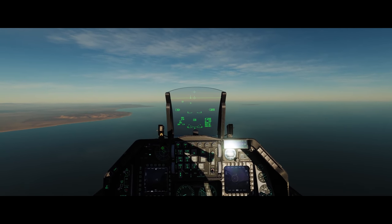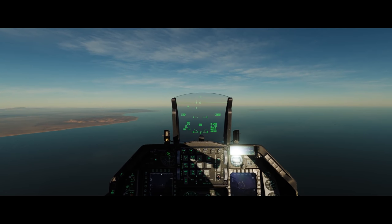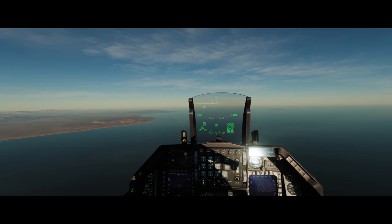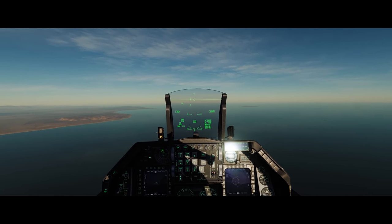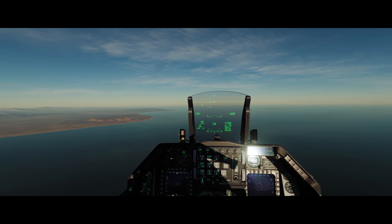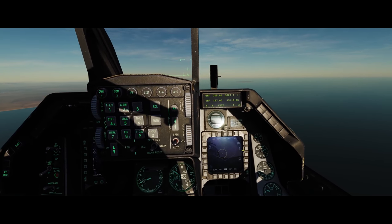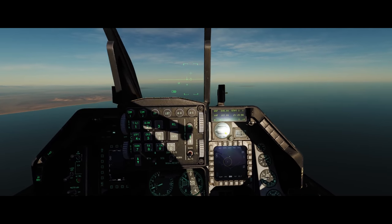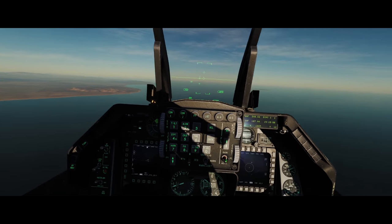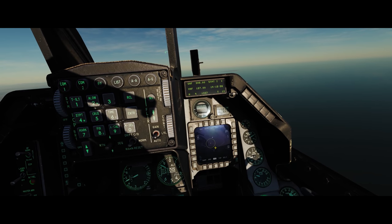In the more modern jets in DCS World, we have a lot of ways to increase our situational awareness. We have helmet-mounted displays, data links, and mission cartridges loaded into the jet prior to the mission. In the F/A-18C you can see threat rings of different SAM sites on the SA page. On the F-16C, we have the HSD which displays threat rings, and of course our RWR scope displaying an SA-6 out there, matching the intel loaded into our mission computer.